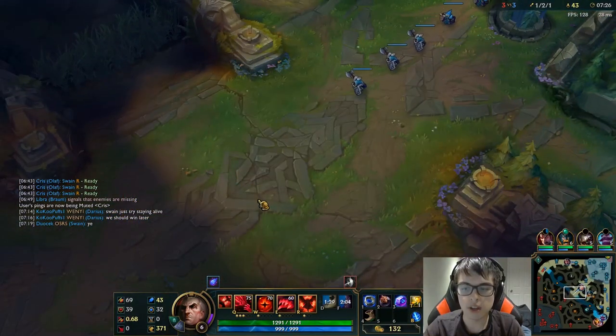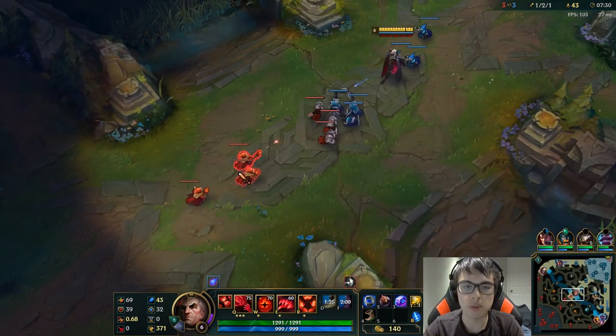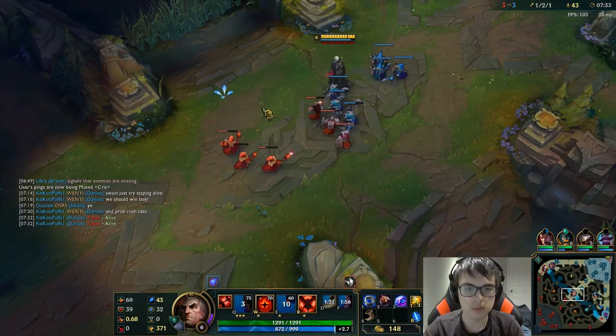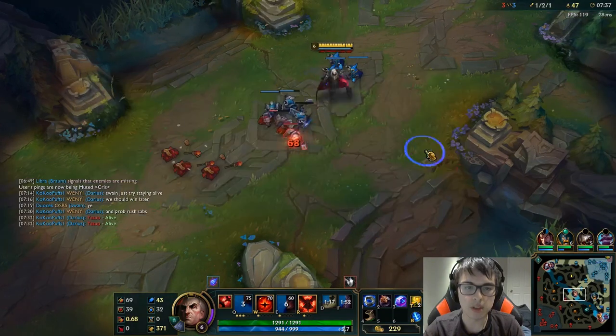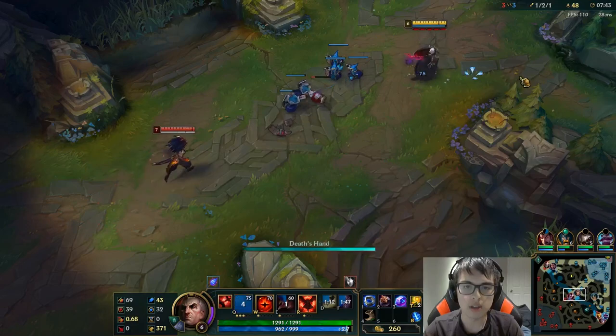I should have just tried to stay alive right there because I didn't have Flash, but I thought I could maybe win a fight. I'm definitely going to try to get Ninja Tabis this game, because they have so much physical damage and a lot of auto-attackers — they have Kai'Sa, Trundle, and Yasuo.